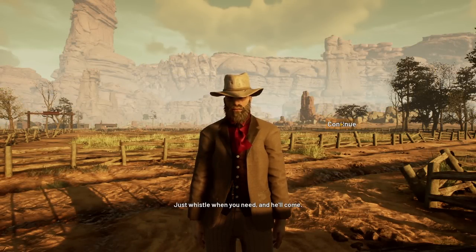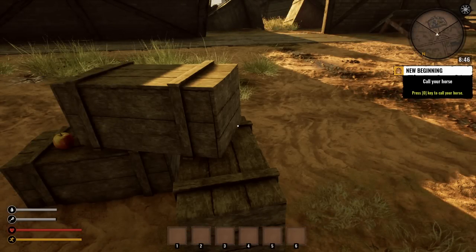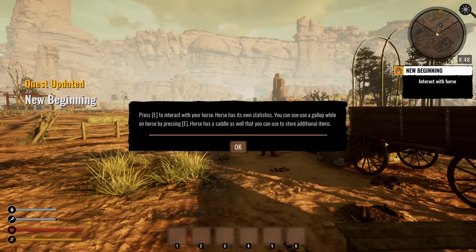You can take my old nag as well — he's probably gone off to graze on your grass. Just whistle. You press O to whistle — I thought that was zero, I played this for a little bit and thought it was zero, but no, it's O. Press O to whistle and the horse comes to you. Press E to interact with your horse.